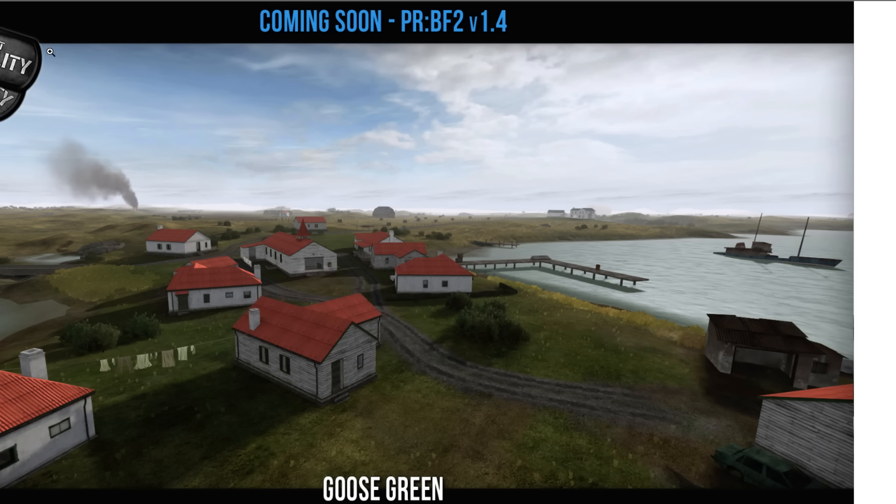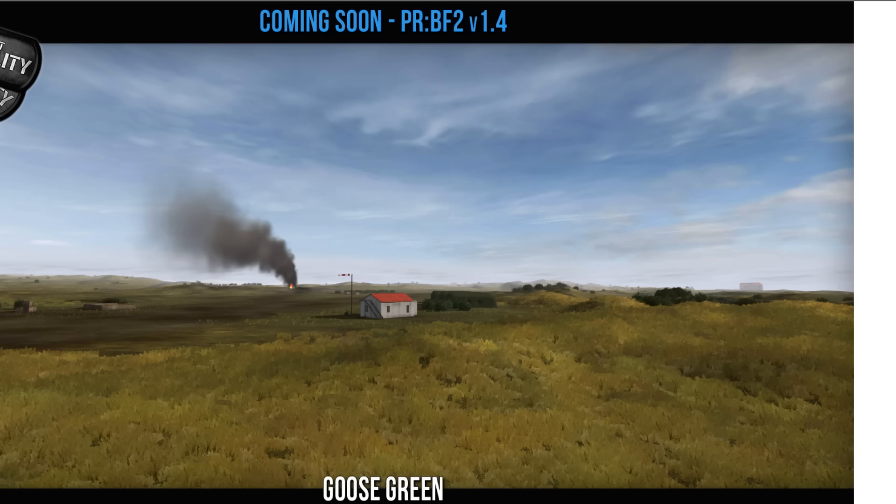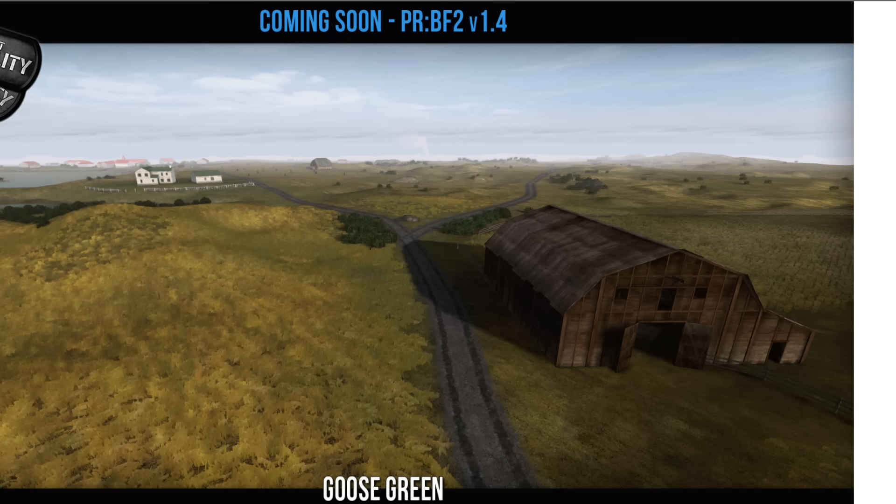However, it does not have as sprawling an asset list, so you're not gonna have jets — or at least there weren't jets in Goose Green last time I played it. That goddamn barn. That fucking barn.